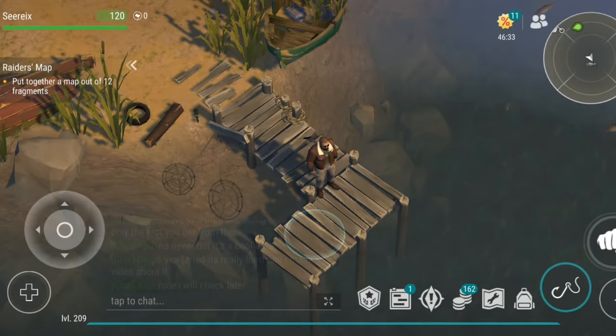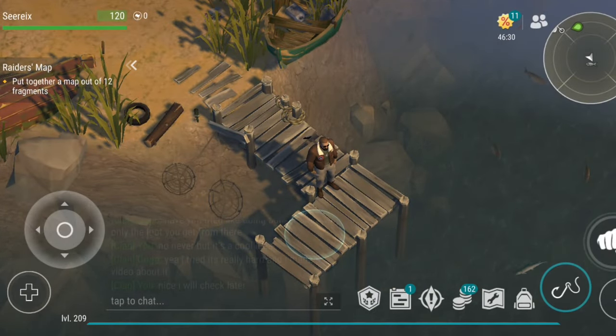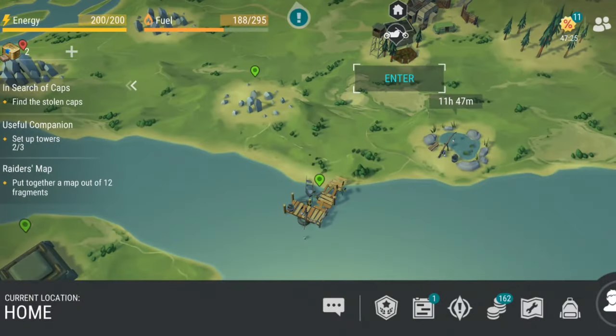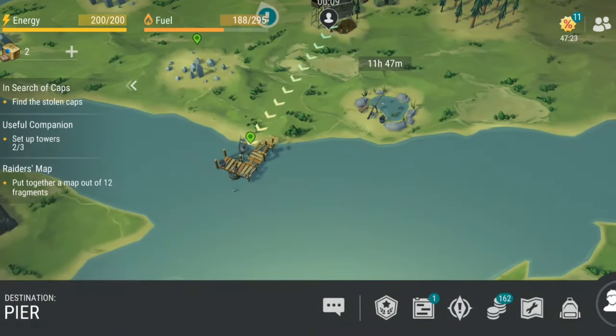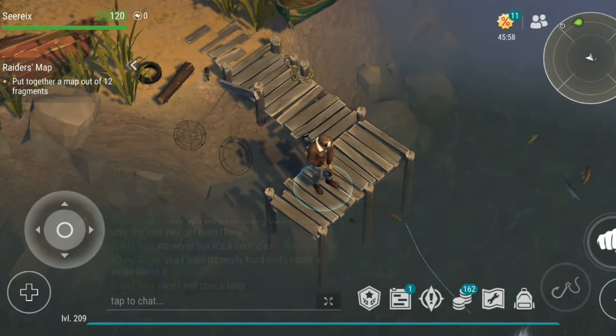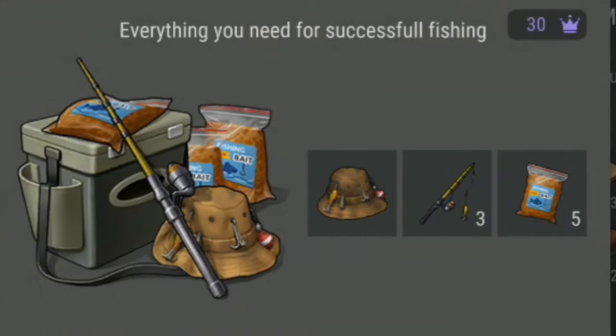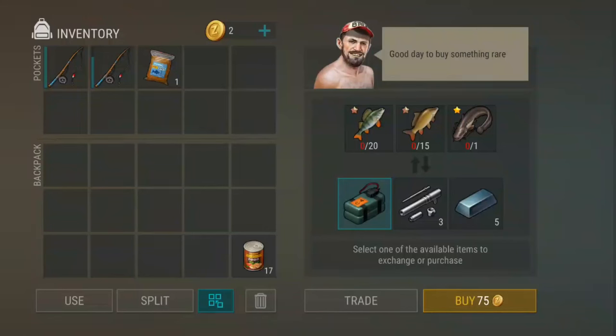Fishing in LDOE is one of the most accessible activities, requiring nothing more than a simple fishing rod. The first and most convenient location to fish is the pier, located south of your base and costing only 17 energy to reach. At the pier, you'll find a small fishing area where you can fish until the pond is empty. The only way to refill the pond is by using Burley, an item that can be acquired either in the in-game shop or through rare trades with the fishermen at the pier.